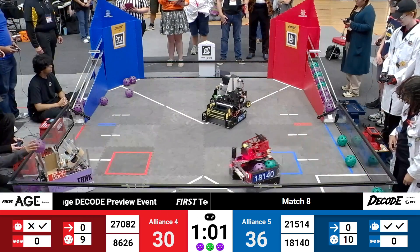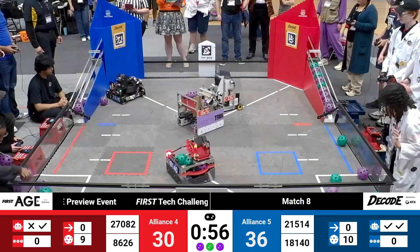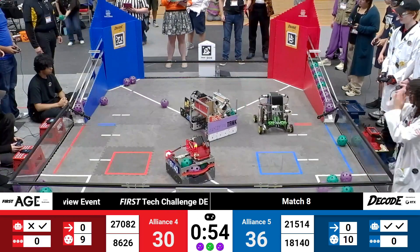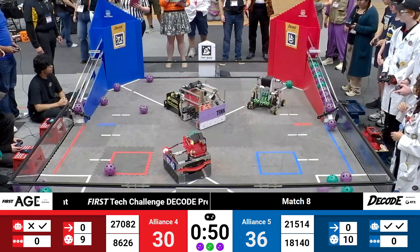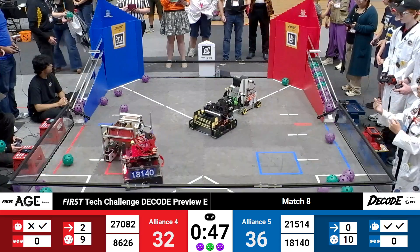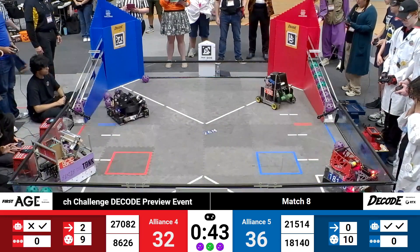Red ramp now filled up, so any artifacts that get scored will only be worth one point for not being classified. It does look like, though, Prototypes and Steel Wings are going to take those single points. Steel Wings bypasses their opportunity at the gate and instead launches up toward the backdrop of the Red Alliance gate.